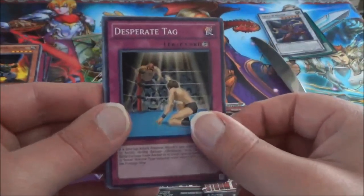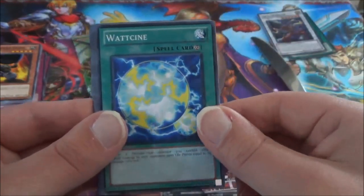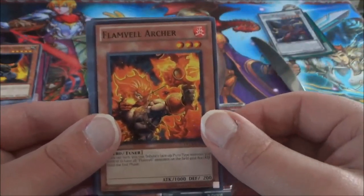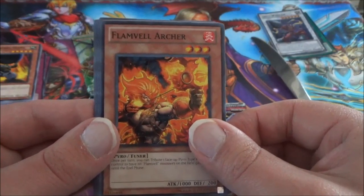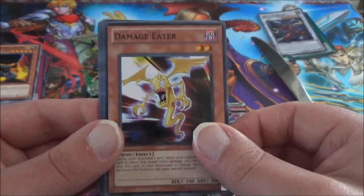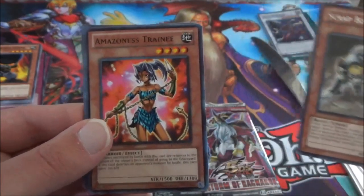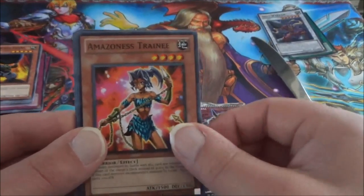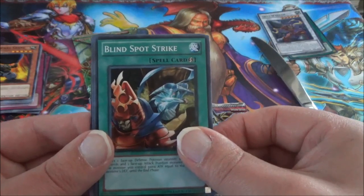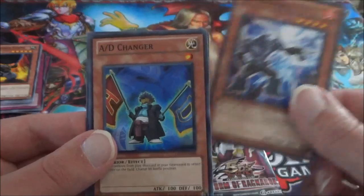Desperate Tag — I think it's still a useful card today. Watt Sign, Flameville Archer, Damage Eater. The Rare is a Scrap Beast, and no foil here. Amazon Trainee, Blind Spot Strike, Rhinotaurus, and finally AD Changer.